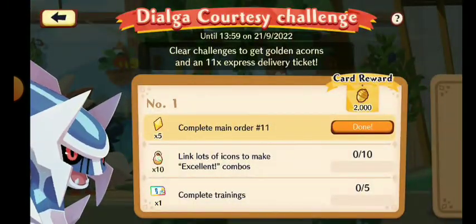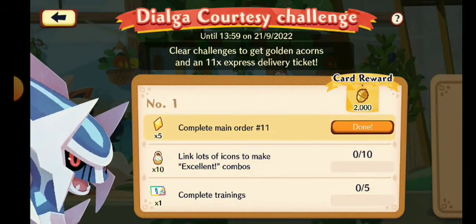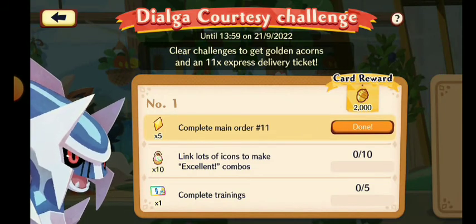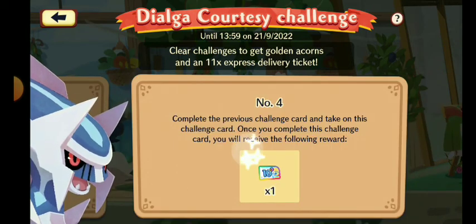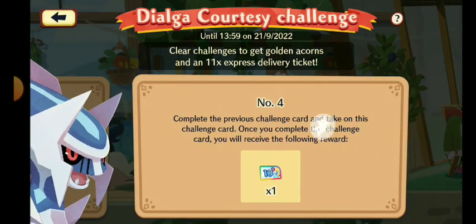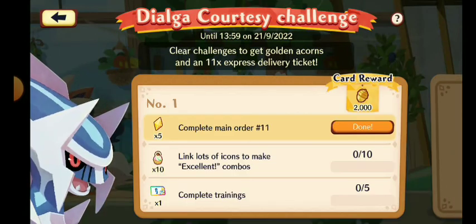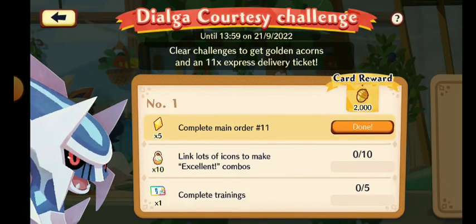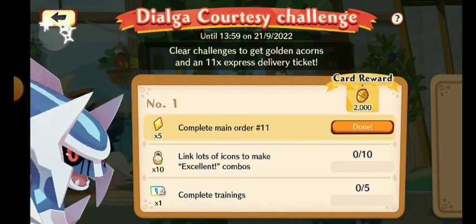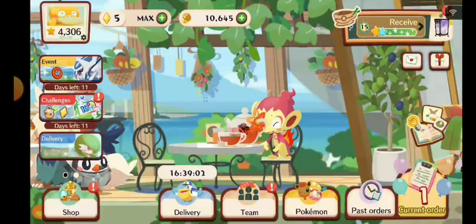Now let's check the challenge card. For the Dialga courtesy challenge, number one, two, three, and number four is actually a 10x delivery, which is very cool. At least they give us somehow free deliveries, so maybe try and get that amazing Gardevoir, or maybe that five star Celebi, which is very great.